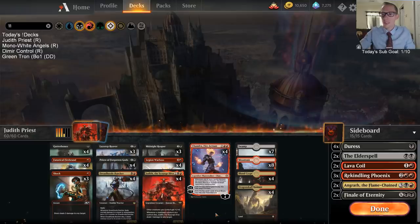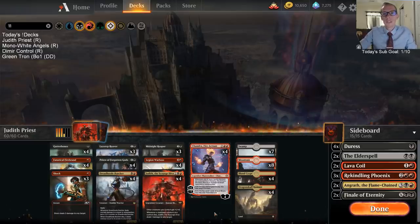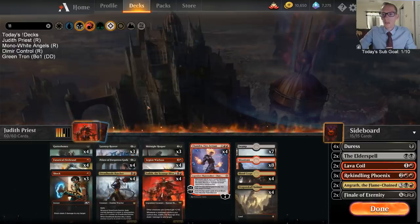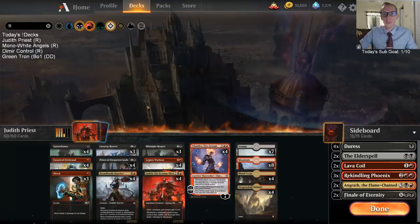The problems the deck had before were it didn't have a very good top end, and the two-drop slot besides Priest of Forgotten Gods was pretty bad. I'm thinking that War of the Spark can really help out in both of those areas.